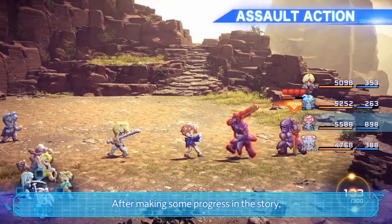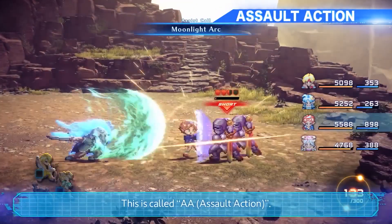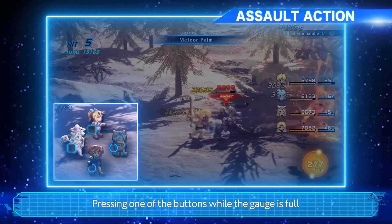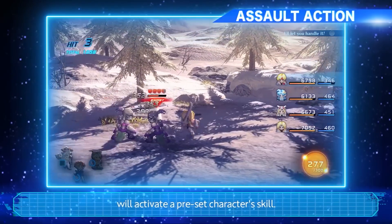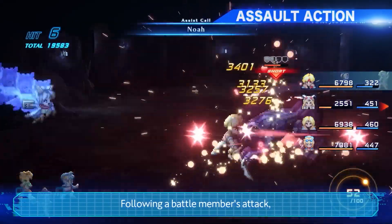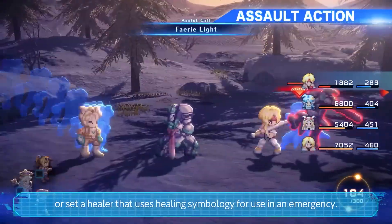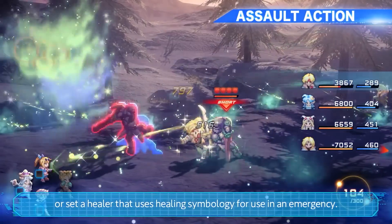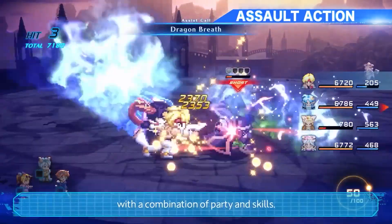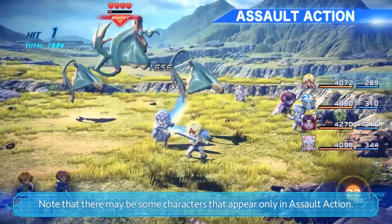After making some progress in the story, you'll be able to have follow-up attacks from party members outside the battlefield. This is called Assault Action. Each Assault Action can be set on each directional button. Pressing one of the buttons while the gauge is full will activate a preset character's skill. Following a battle member's attack, you can unleash a series of large magic attacks, or set a hero that uses healing symbology for use in an emergency. You will be able to create your own fighting style with a combination of party and skills. Note that there may be some characters that appear only in Assault Action.